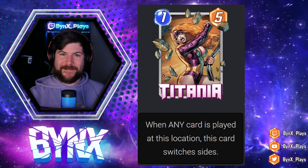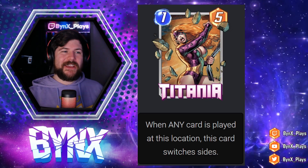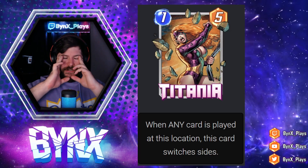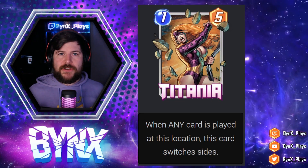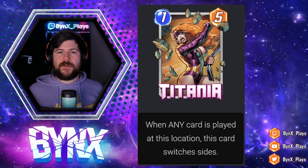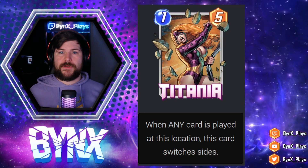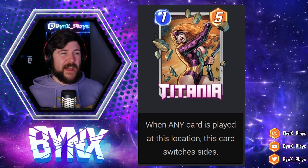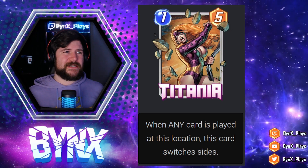Next up, fittingly after She-Hulk, we have Titania — a one energy, five power card that says when any card is played at this location, this card switches sides. This card has so many interesting things going on. What I love is cards that encourage intelligent play, and there might be no better example than Titania because she opens up a crazy level of mind games — trying to get Titania to be the fourth card in your opponent's slot so they can't control it, then pulling her back to your side at the end of the game.